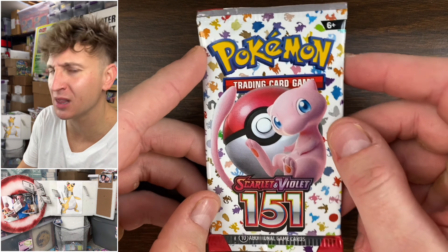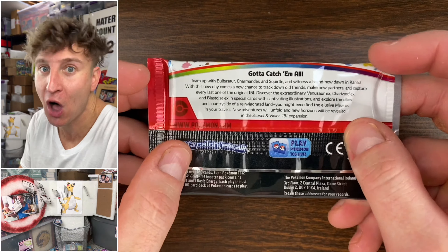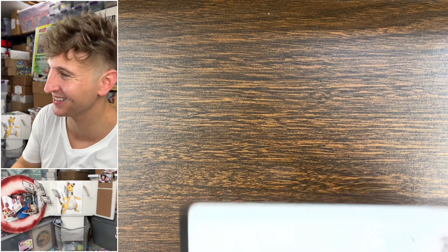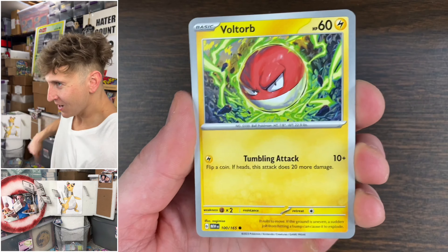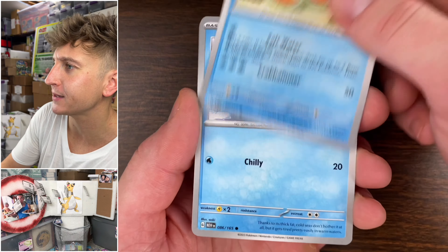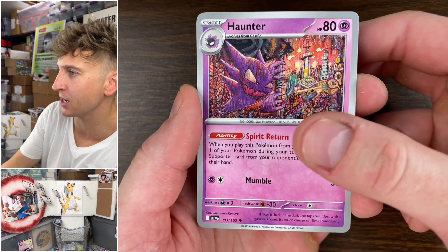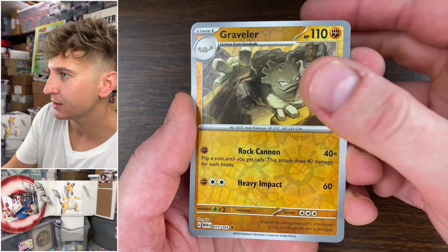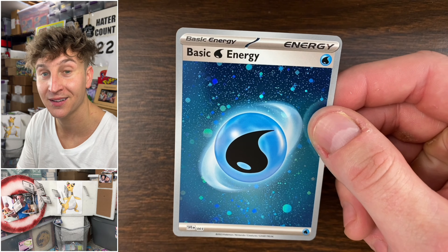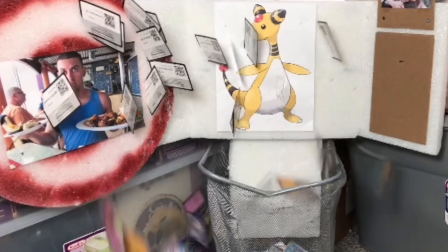Can we hit some last pack magic on the last pack of the brand new English set Scarlet and Violet 151 — gotta catch 'em all? Come on, one time! Electrode, Sandshrew, Seal, Dugtrio — three-floor, I didn't even call him a three-floor ship — Haunter, Hitmonchan, Magnemite. Another one of these energy cards. That's a wrap on five ETBs of Scarlet and Violet 151!